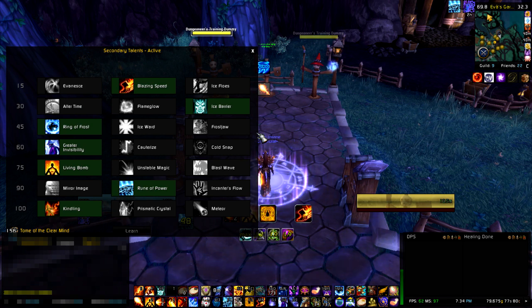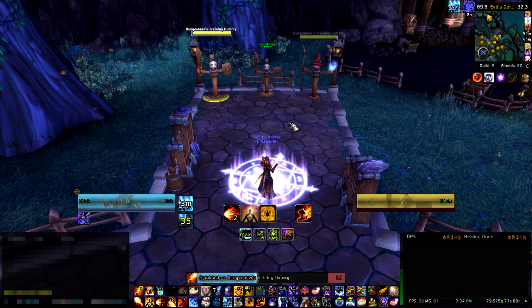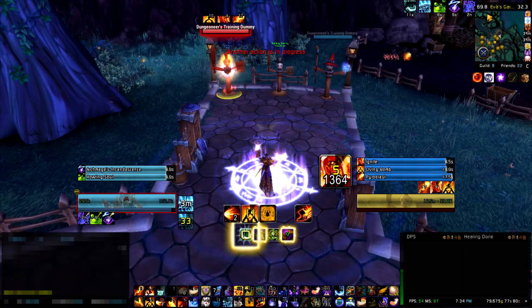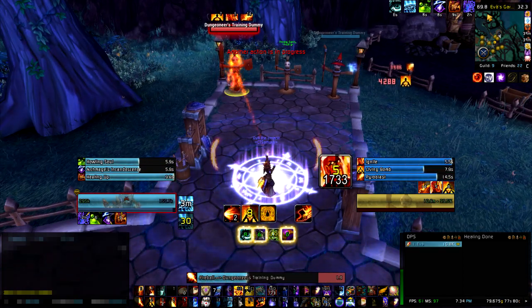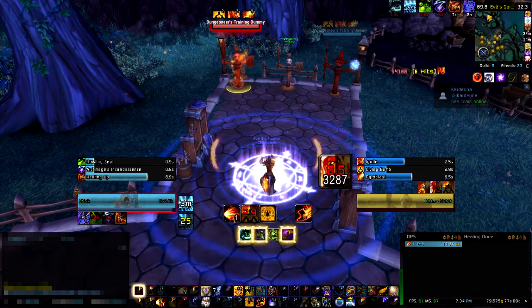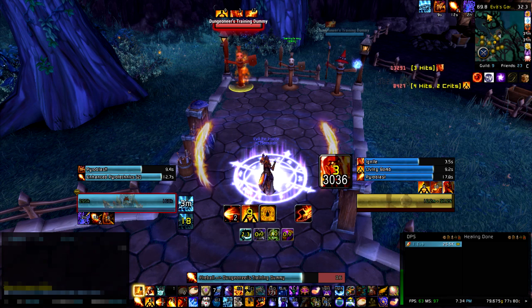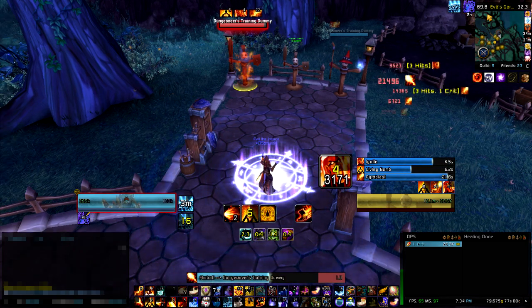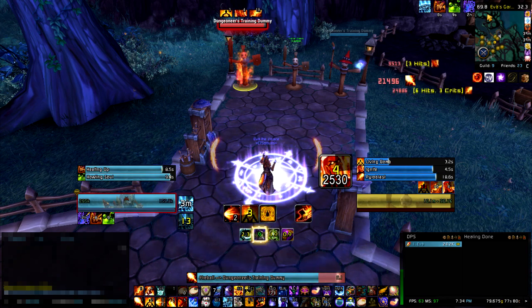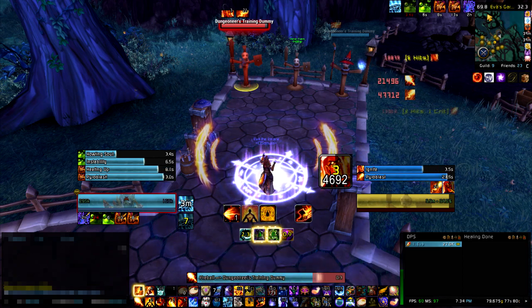For your level 75 talent you want to use Living Bomb and keep it up close to 100% of the time on all your targets. It's pretty much the same setup: 5 seconds, Rune of Power, precast your Pyroblast, put up your Living Bomb, and aim to have a really good ignite on the target without using both stacks of Inferno Blast. No 4-piece proc — so sad. Okay, here we go, forget the Living Bomb for now.